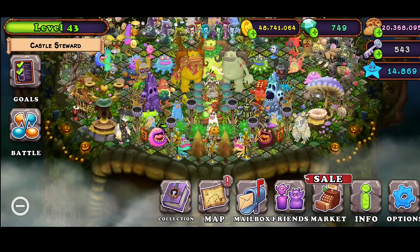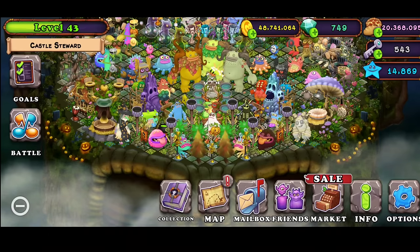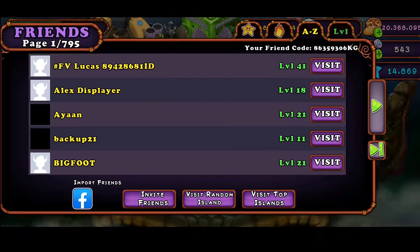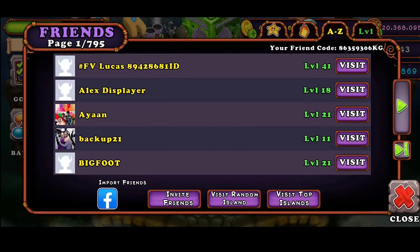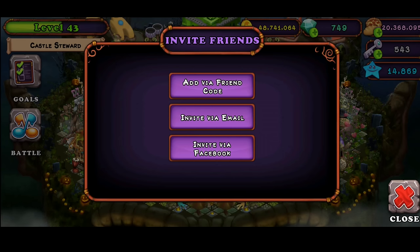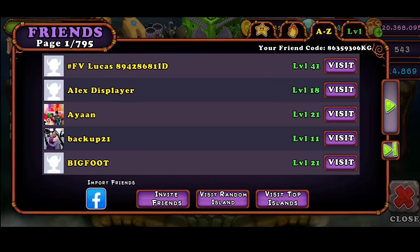Tip number two is also going to be for diamonds. This one is also really, really simple. All you have to do is just go to friends, click on invite friends, and if you haven't done this method already, all you have to do is just click on via email. You don't even have to actually invite via email — you can just click on it and then click off, and you'll just get the diamonds automatically. Same with Facebook — you can just click on and then click off without doing anything, and you'll get the diamonds.